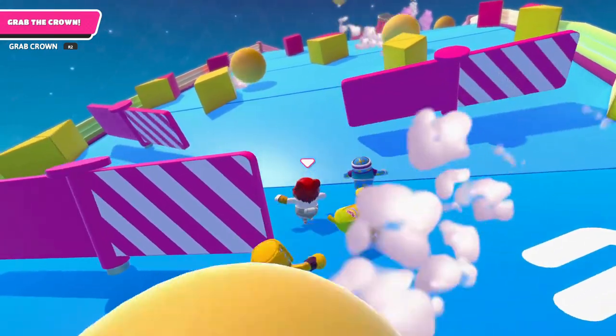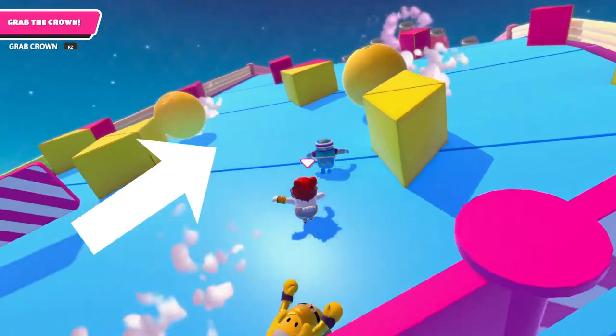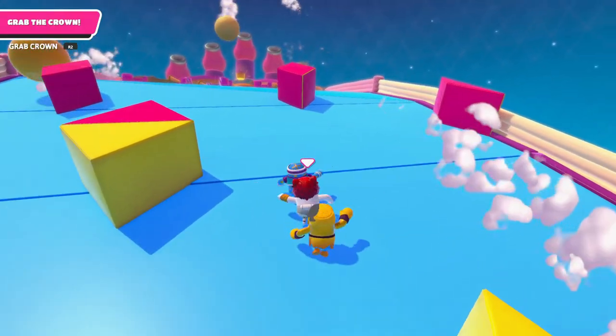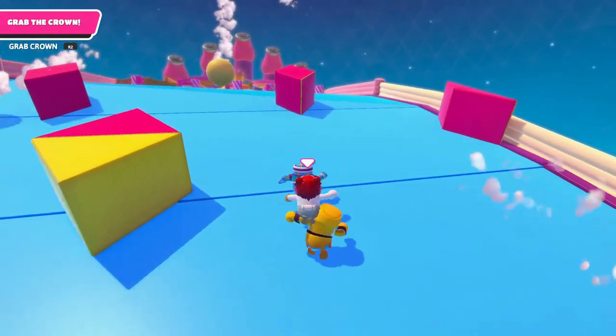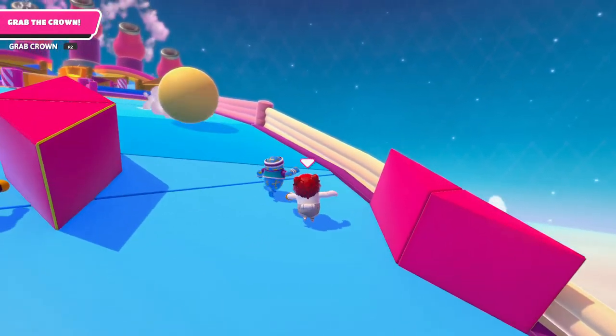You should use these platforms as a form of a shield — run underneath these platforms and they should protect you from the balls. After you've done navigating the middle of the obstacle course, start making your way towards the far right.